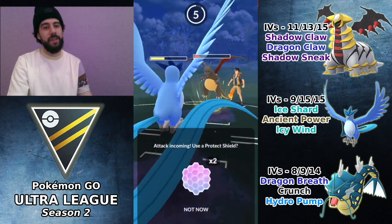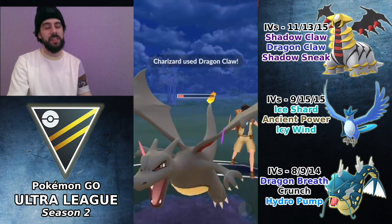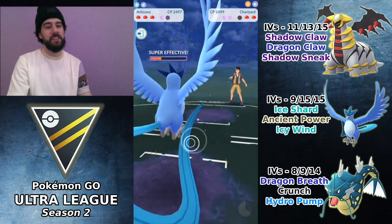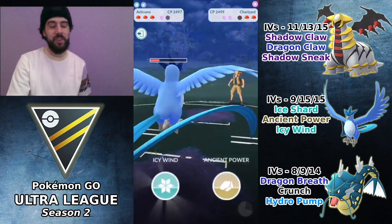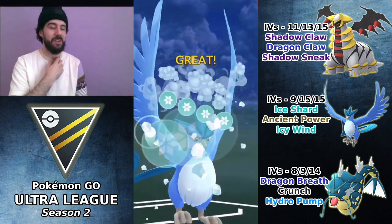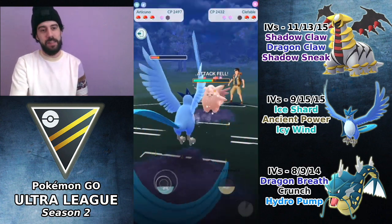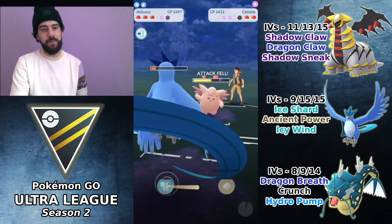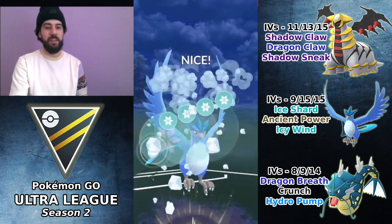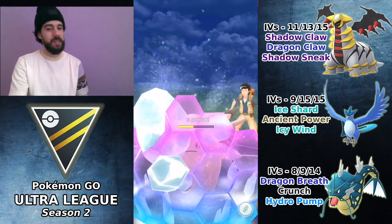They let the Ancient Power go through, which is going to help flip this matchup. A Blast Burn would KO, so I choose to burn a shield. It's actually a Dragon Claw, so they get the bait and I go very aggressive. We beat the Charizard — Dragon Claw would not have KO'd, but if they'd thrown another charge move I might have been forced to shield anyway. Charizard goes down.